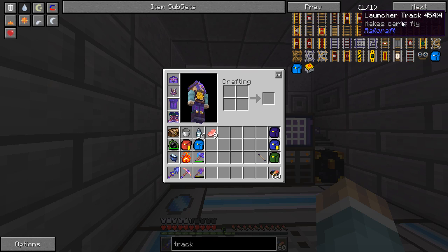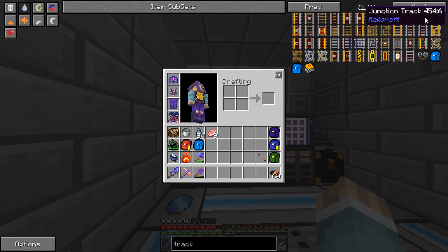Launcher track — this launches, like, it pops up, it lifts the cart off the track pretty well. It goes pretty quick. Priming, ignites — switch. Oh yeah, switch and junctions. These are the interesting ones, as well as the Y. I haven't messed around with the Y track very much.